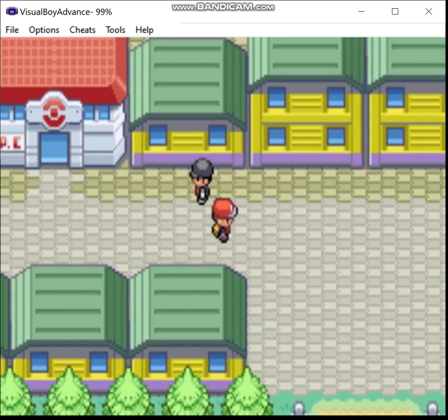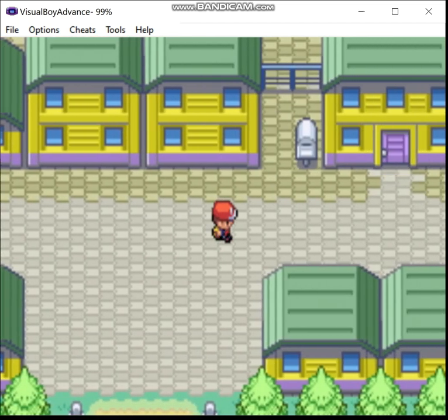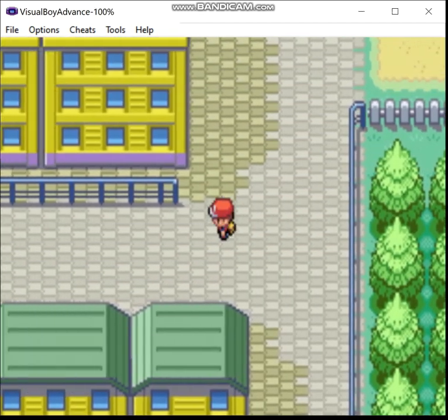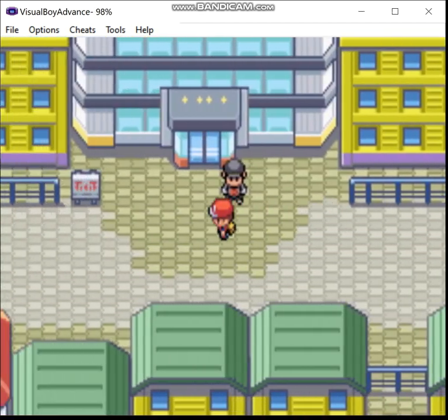Anyways, now that we got that taken care of, we're going to do things a bit out of the intended order. Normally at this point you go south of Micoga, right? Nope. We're going to kick Team Rocket out of the Silph Company.